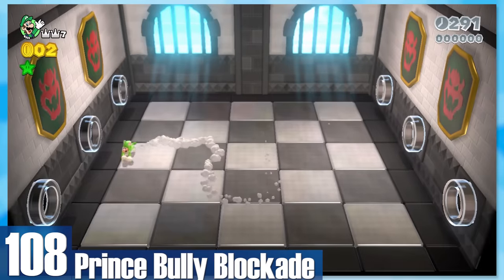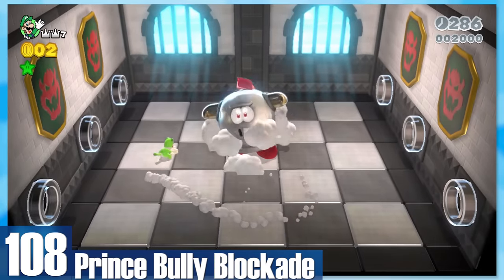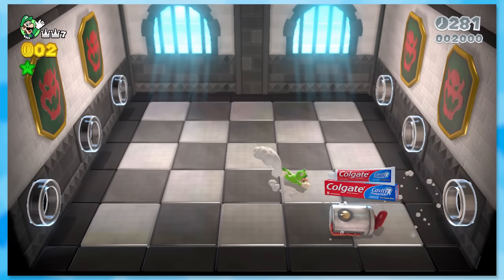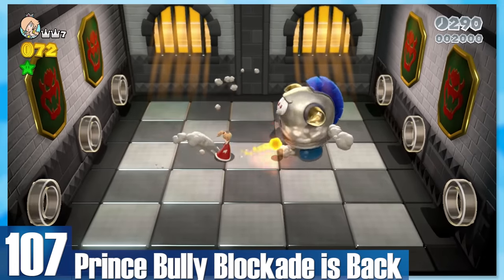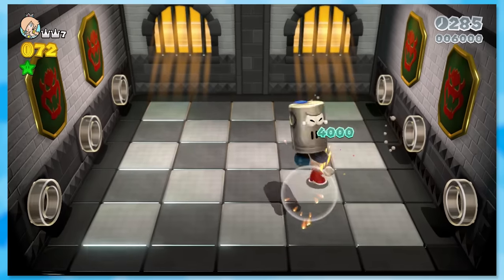108: Prince Bully Blockade. This shiny boulder isn't terribly difficult, but it's more fun than the other fights — at least with the cat suit. You just swipe him to a pipe and boom, he turns into toothpaste. 107: Prince Bully Blockade is Back. Quite literally the same fight, but now the bully can breathe fire. You'll likely never notice since he takes like three months to charge his fire attack.